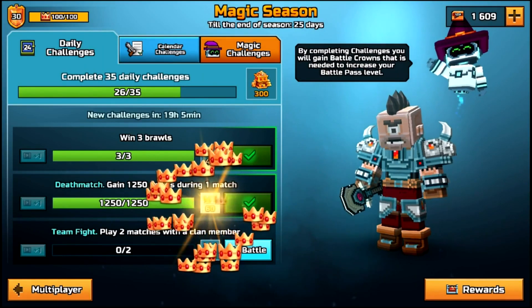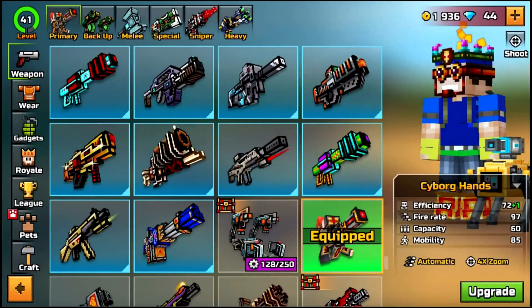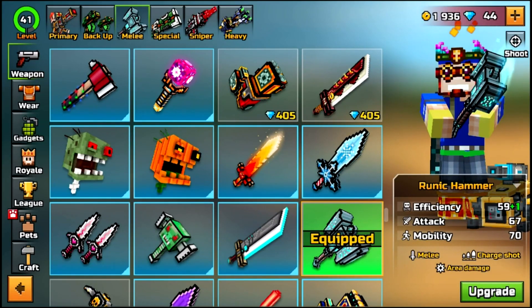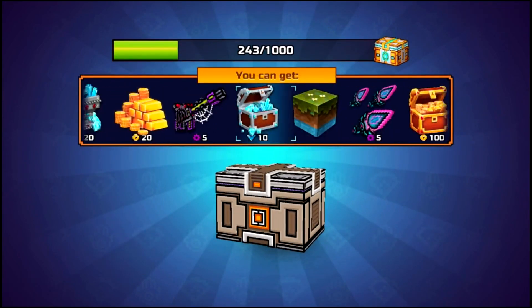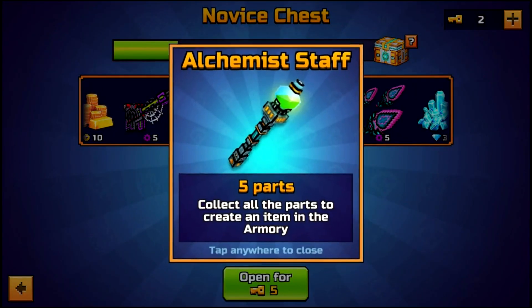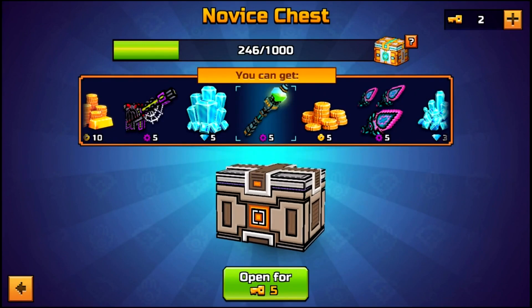Alright guys, I'm going to end the video there. Definitely get the hammer and the Medusa — the runic hammer, that's what it's called. Get this beast and you'll be a beast, definitely. If you guys did enjoy the video, make sure you guys leave a like and subscribe for more Pixel Gun videos. I'm probably going to upload a World 4 video in the next video. That's pretty much it. Thank you so much for watching. I'll see you guys in the next one. Peace out.